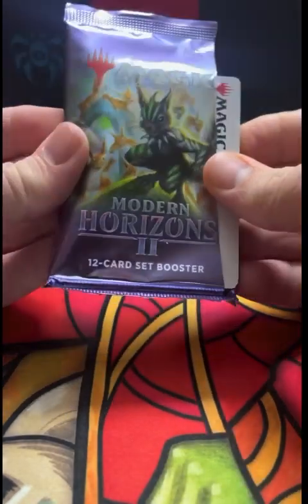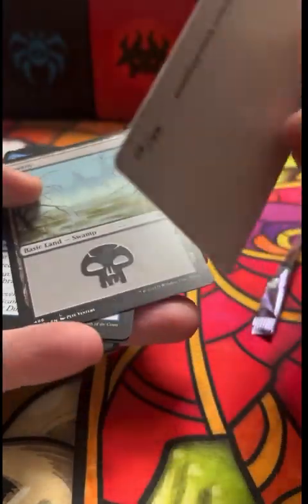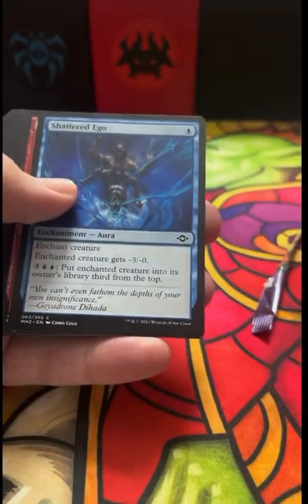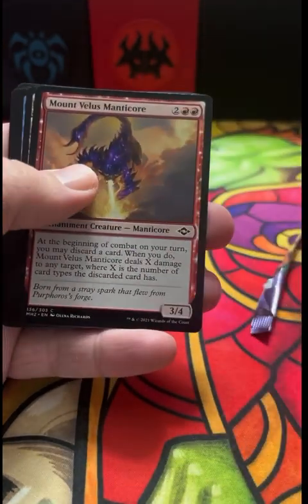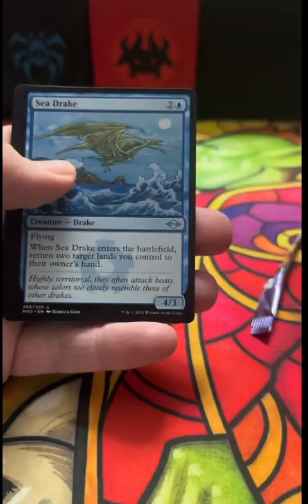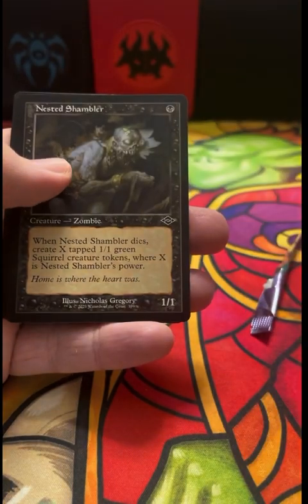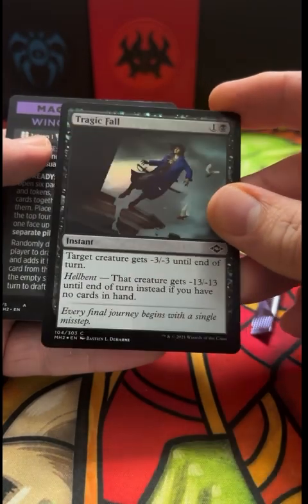I've been playing all kinds of decks — Coffers, Scam. I'm really a big fan of mono black Coffers. Always like Burn. Rhinos is a great deck. Of course 4c's going crazy these days. Glimpse of Tomorrow — ooh, that's a pretty cool looking old art. And a Shambler, and a Tragic Fall foil — great.